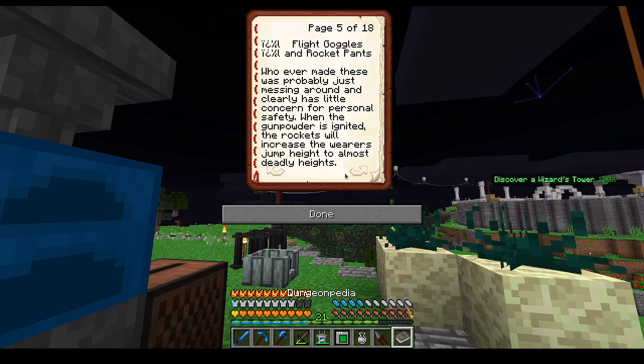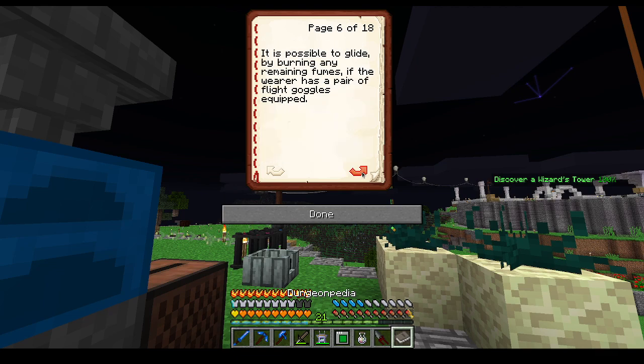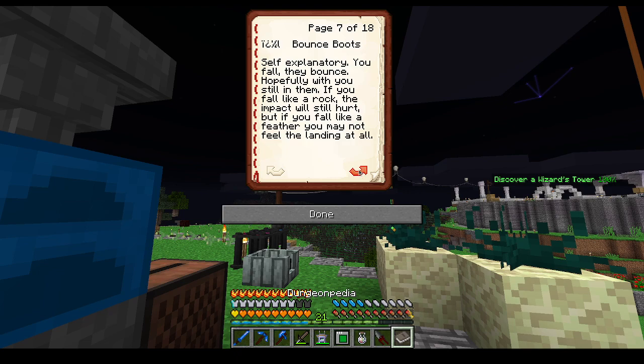It clearly has little concern for personal safety. When the gunpowder is ignited, the rockets will increase the wearer's jump height to almost deadly heights. It's possible to glide by burning any remaining fumes if the wearer has a pair of flight goggles. They bounce — hopefully with the usual in them. Yeah, hopefully.